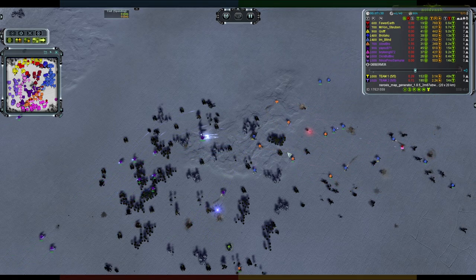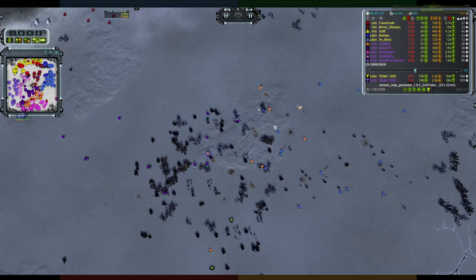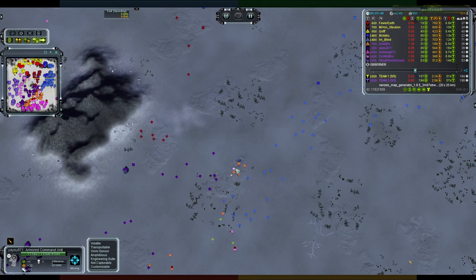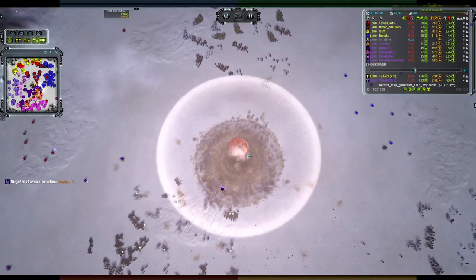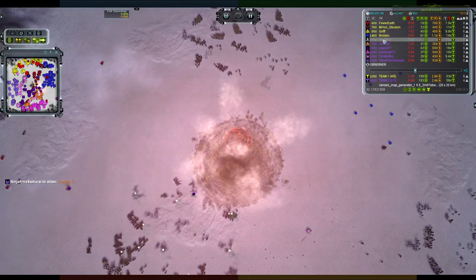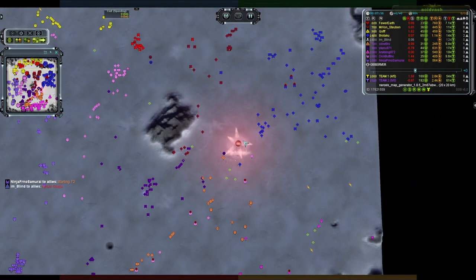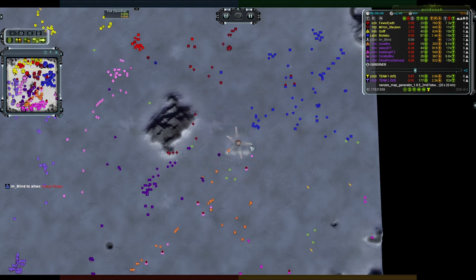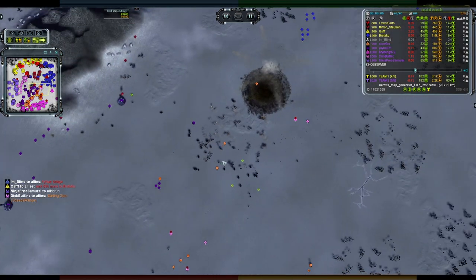Blind has quite a few problems and I don't think he's going to get out of this. He's trying to run away, walking in a straight line, taking extra damage from artillery — but it doesn't matter, he simply has no units. That's going to be a free kill. Less than eight minutes into the game on a 20 by 20 kilometer map, and I'm Blind — one of the higher-rated players for team one — is getting ejected early. I don't think he was kidding about his name.